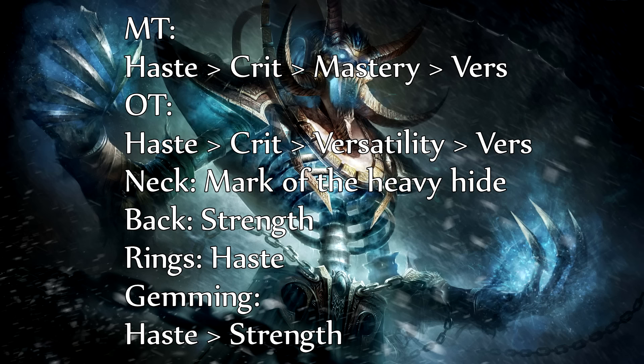If you're going to be an off tank, haste is still your highest DPS option, but you want to try and build up a little bit more crit and then prioritise versatility over mastery.